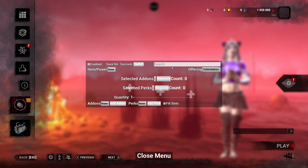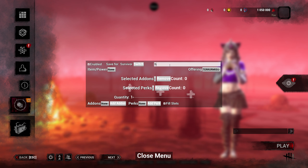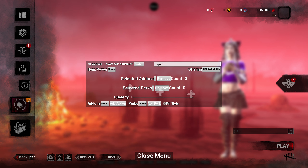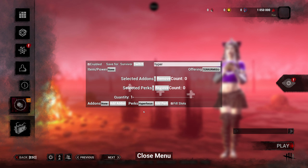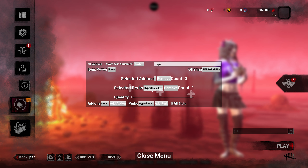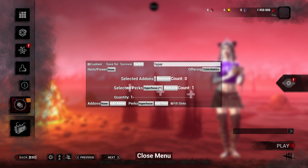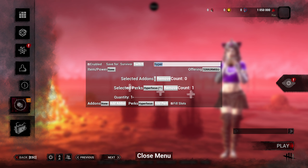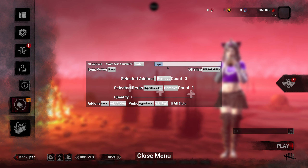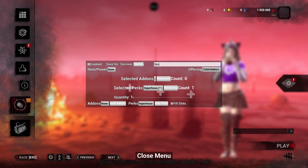As it currently stands, one of the best loadouts is Hyper Focus. Type in 'hyper,' come down to perks, pick Hyper Focus, and add the perk. This is going to make you hit great skill checks all the time while healing and doing gens — it gives you extra progress so you can do gens a little faster than normal. Unfortunately there's no insta-gens at this point in time, so this is the most you're going to get.